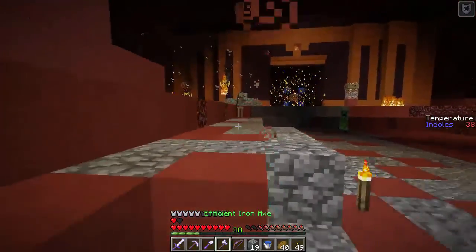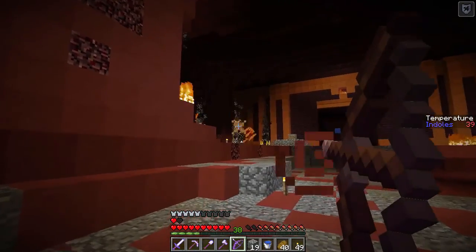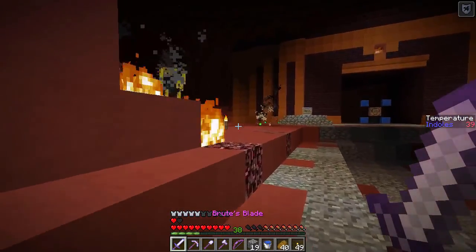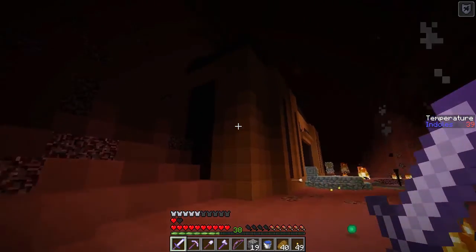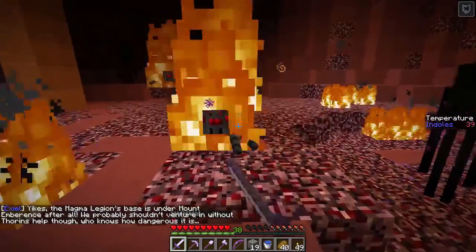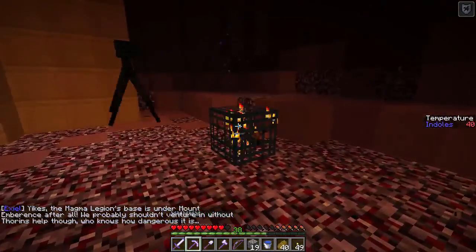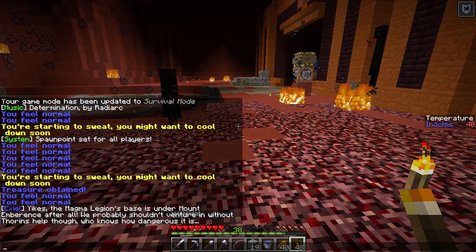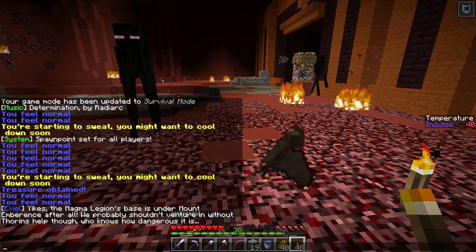We got a Magma Legion fortress — so we're gonna fight through the Magma Legion. There's gonna be more of this map than I kind of thought. Get out of here. Shoot everything we can with a bow because that's gonna be safer. There's a bunch of spiders over there — that's fine, we can handle spiders. I like the red sandstone with the stuff. What is this? Teleport to Cavern Entrance — we will do that soon enough. Med releasing bases — oh my god. Axiel, really bad timing. Just break the spider spawners. This is under Mount Embrance after all — we probably shouldn't venture in without Thorin's help. Who knows how dangerous it is. Who's Thorin?